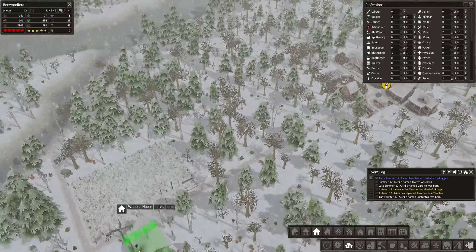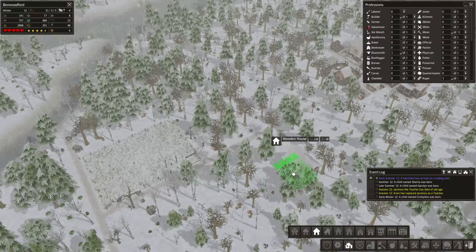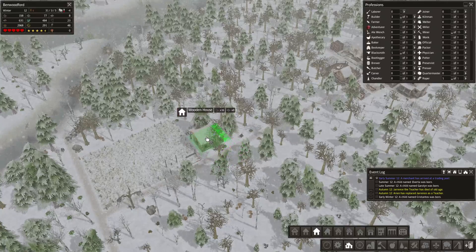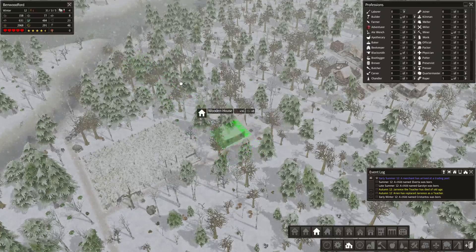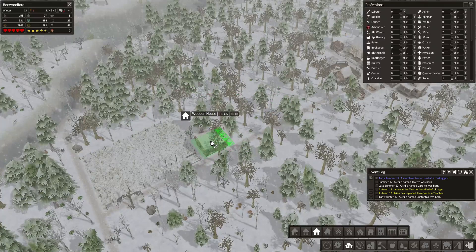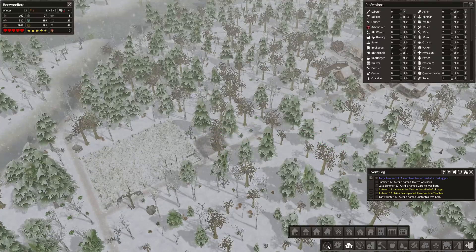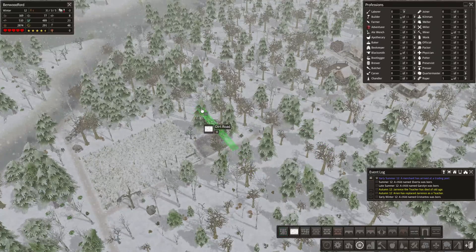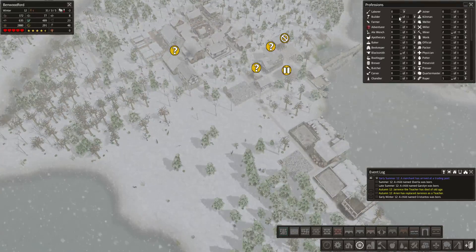I'm going to build it next to this house, like this. I'm going to be building a road this way, and we can put a whole bunch of butcher things around there. We'll figure that out eventually. That gives my builders a lot to do — we only have 3 of them.